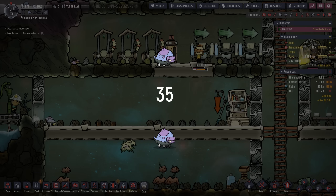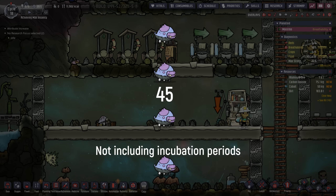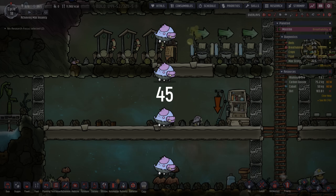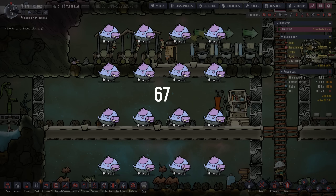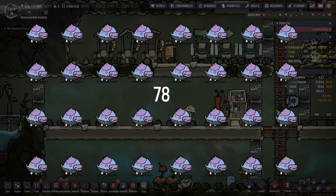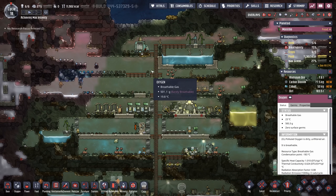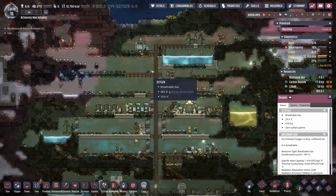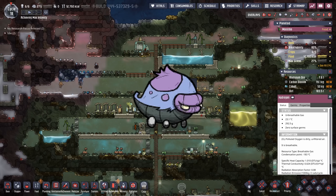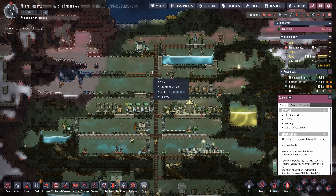Those two hatches would become four once their new eggs hatched and became adults around cycle 45. We add about 11 more cycles and those four hatches become eight around cycle 56. The eight become 16 at cycle 67, and the 16 become 32 around cycle 78. The 32 hatches is important because that's how many it would take to fill four stables — the minimum needed to feed 10 dupes 20,000 calories per cycle to make the Carnivore achievement by cycle 100. Unfortunately, at cycle 78 we'd still have baby hatches, and five more cycles puts us at around cycle 83, which pushes it right to the wire.